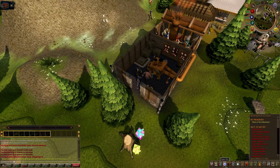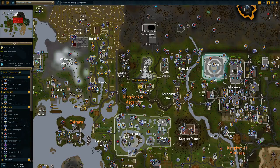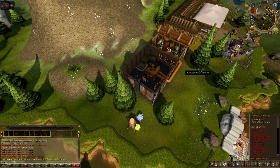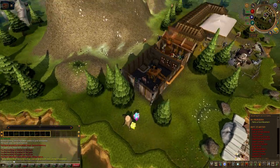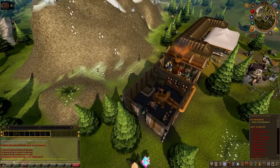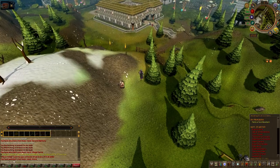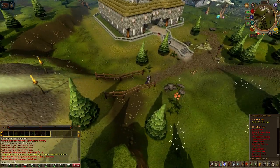Let's check the quest log: 'Droka gave me a letter to talk to Brother Baldis in the monastery, which is to the east of Ice Mountain.' There's a lodestone nearby but I may as well just run there — I'm not that far. So here's the monastery. Let's find Brother Baldis.